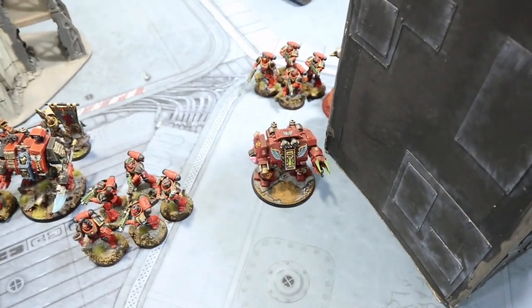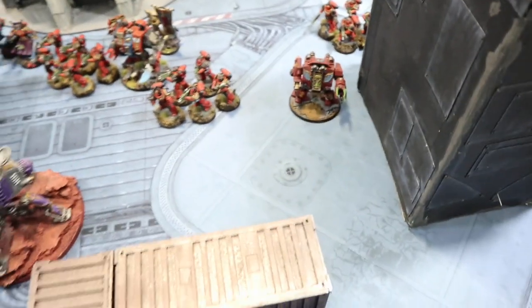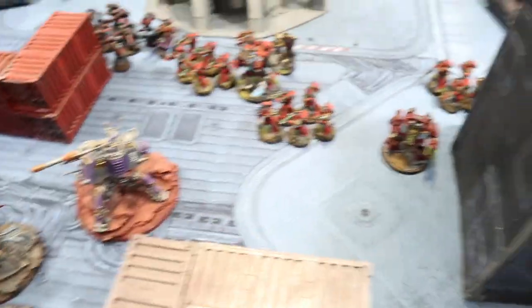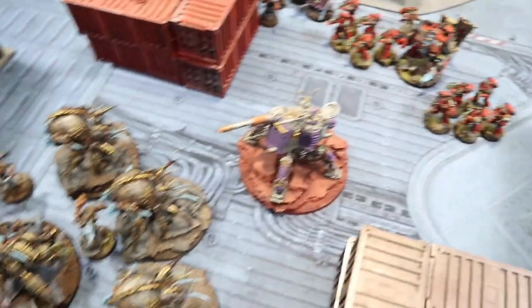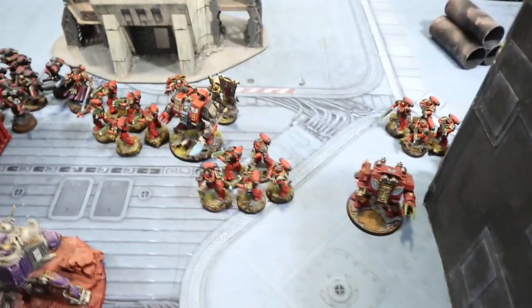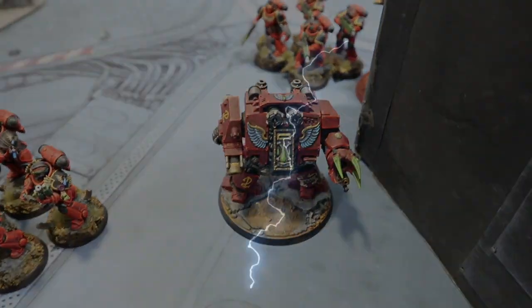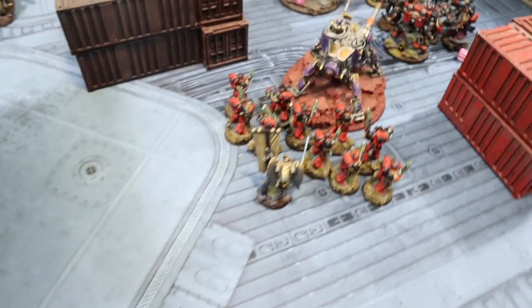The Venom Crawler and great Possessed combined to shoot the second Furioso Dreadnought down to one wound. At the end of battle round one, the Blood Angels score one point plus first strike for two total, and Chaos scores one point for first strike — Blood Angels lead two to one heading into battle round two.